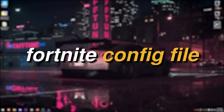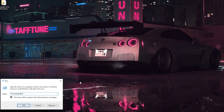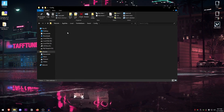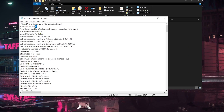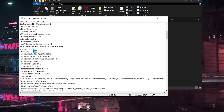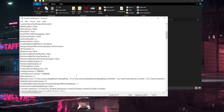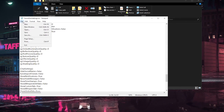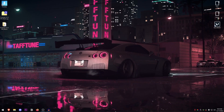Now we're going to be changing some settings inside of the Fortnite configuration file. Open your Start menu, search for Run, type in %localappdata%, and open it. Find the FortniteGame folder, go into Saved > Config > WindowsClient, right click on GameUserSettings, go to Properties, and make sure that Read-only is unchecked. Then right click and click Edit. Inside here, set the full screen mode to zero. Other things to change: ray tracing should be set to False, DLSS quality to zero, show grass to False, and display gamma from 2.2 to 2.1000. Hit File, hit Save, and close out of this.